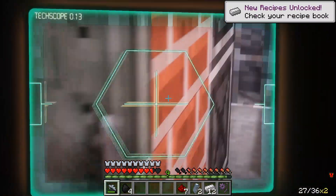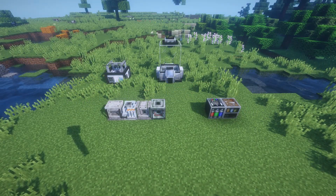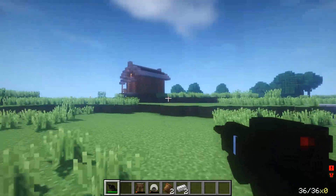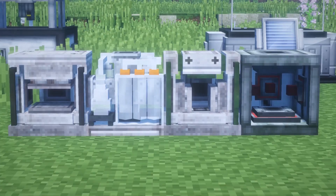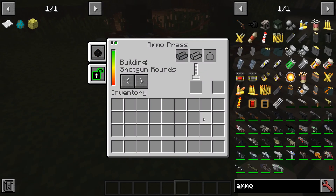Before you take on what this mod has to offer, you should first craft the machines that are added. This mod categorizes the machines into three types. The simple machines do not require any sort of power and can be used on the get-go. The single block machines require forge energy to power and allow you to create the essentials this mod offers.